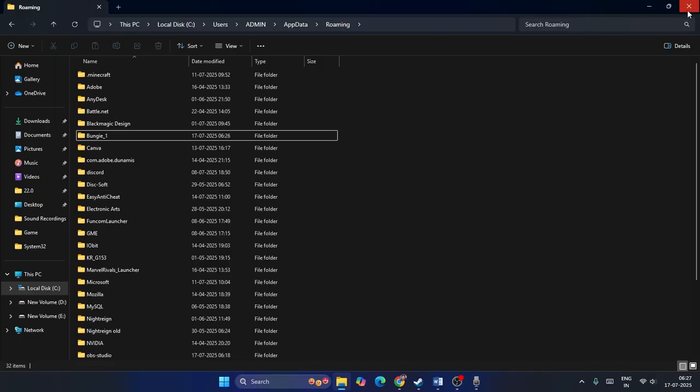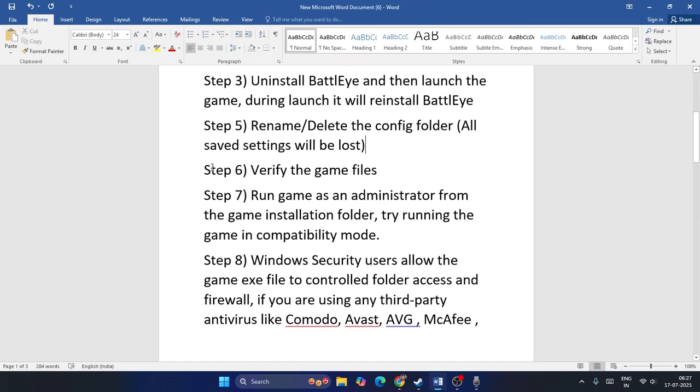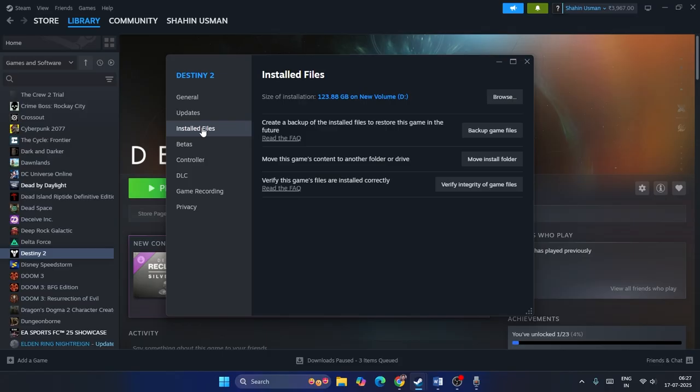Step six is to verify the game files. Right-click the game in Steam, go to Properties, then Installed Files, and click Verify Integrity of Game Files. This will cross-check every file in the game and fix any corrupted or missing files.